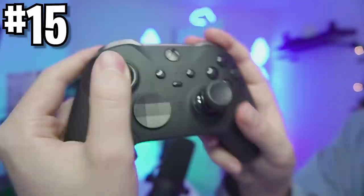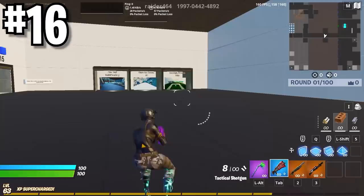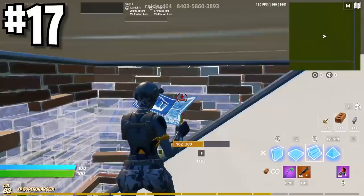If you're a controller player, PC or not, and you don't want to spend hundreds on a scuffed or paddled controller, teach yourself how to play claw. I have multiple claw guides and tips and tricks on my YouTube channel — some of my most viewed videos — so check them out if you're learning claw. Double check to make sure you're using the toggle harvesting tool bind instead of the original. This makes it so when you double click it, it switches to the previous weapon you had out.